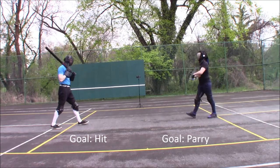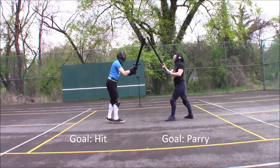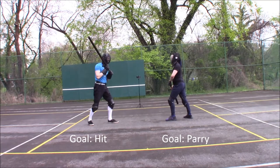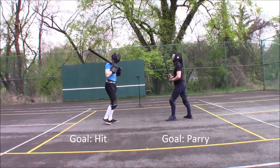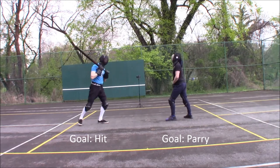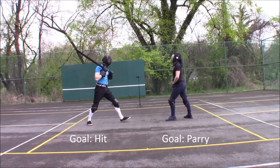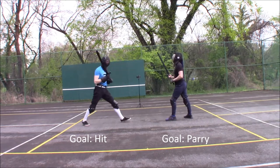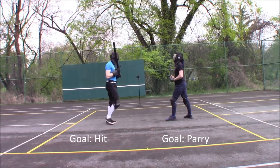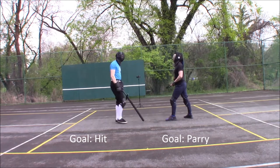First, we have the direct attack drill, devised by Édrien Porméret. The first fencer takes the role of the attacker, the second the defender. Without moving, the attacker makes a direct strike to the defender's head, which the defender attempts to parry. If the hit lands, the attacker takes a step back. If the hit is parried, the attacker takes a step forward, and the drill repeats.